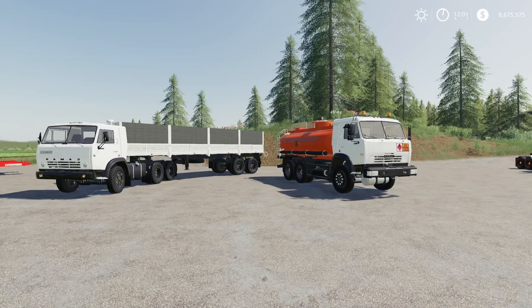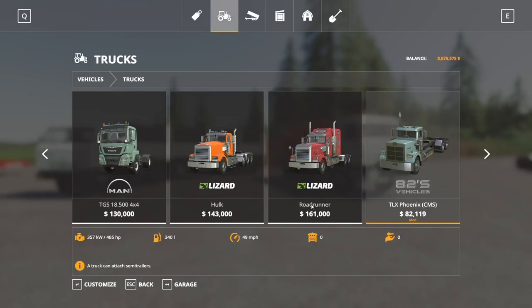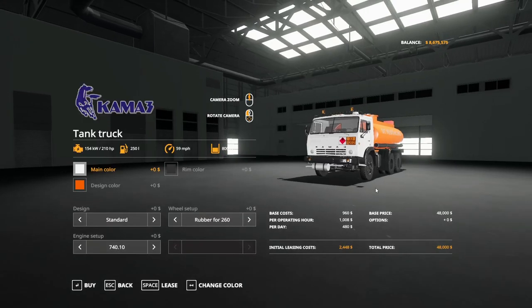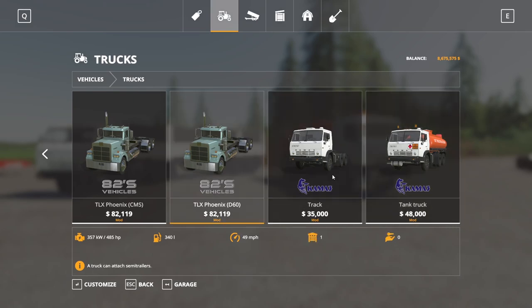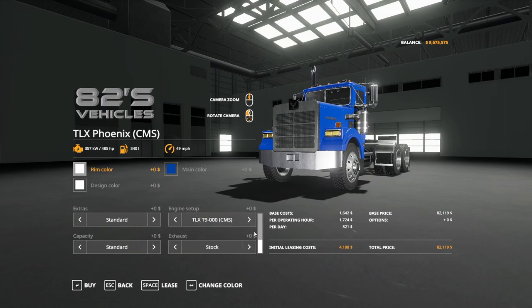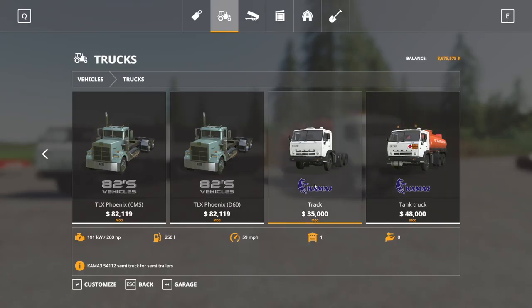Next up we have the KAMAZ, this is by Volga FS and Kovish. This is 37.08 megabytes to download, for PC and Mac players only. These guys are found in the store under trucks. You can find both the truck options in here — the regular truck and the tank truck; the tank truck just has a tank on the back of it. Did I even talk about the horsepower on the TLX? The engine configuration: TLX T9 485, 585, 650, 1100. Anyhow, let's go back over to these guys.